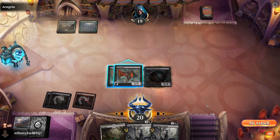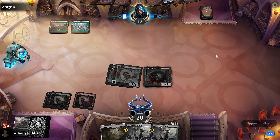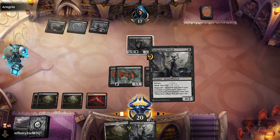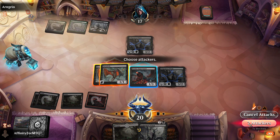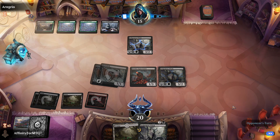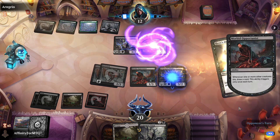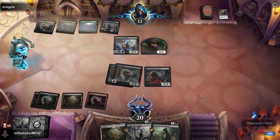We'll play our Sedgemoor Witch and attack for two. Would love a Deadly Dispute now - Deadly Dispute is crazy because we sacrifice an Eye Twitch and draw a ton of cards. They kill my thing but I draw a card. There's a Hunt for Specimens - that's actually decent. We'll play Sedgemoor Witch, play Hunt for Specimens, get two pests and a Pest Summonings from sideboard, and attack for two. Opponent gets to ten.